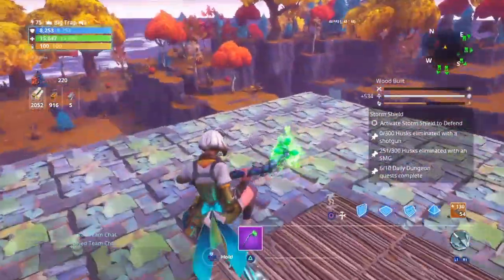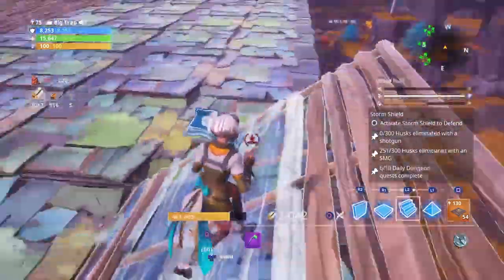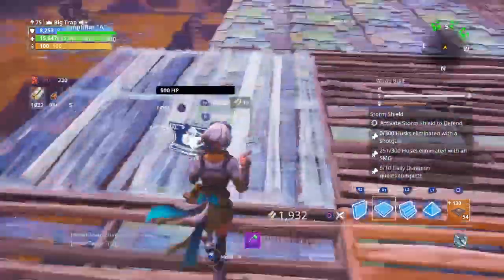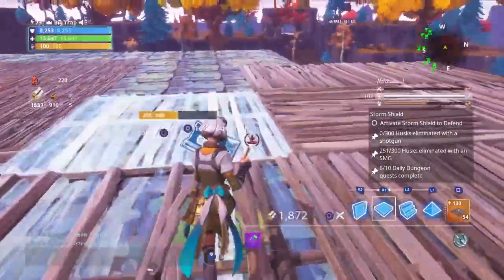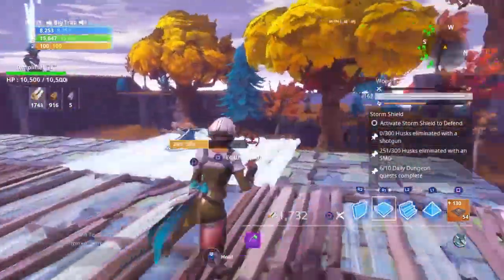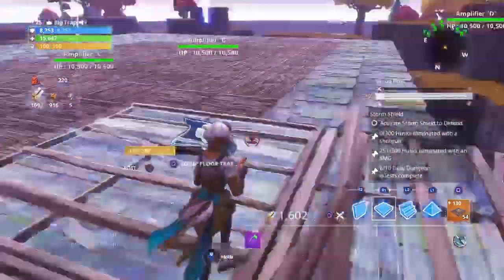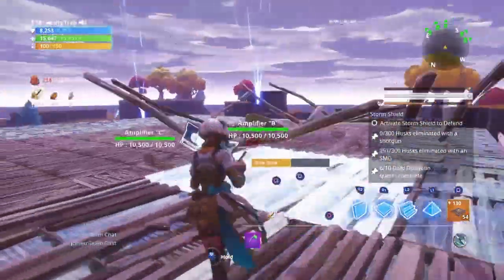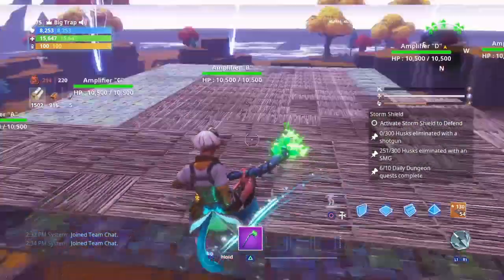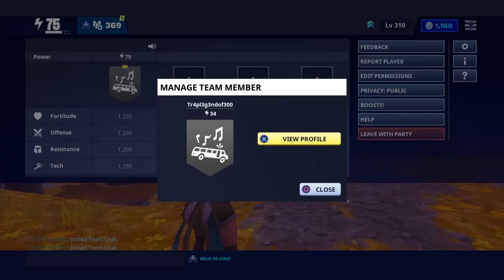After you get done building the first platform, you're going to want to come over here and build another ramp and start filling in the second floor like that. You're going to want to fill it up once again. Like I said, you'll have about 11 to 12 floors high — make sure you build all 11 to 12 floors before you place any traps. Once you hit the 11th or 12th floor you will reach max builds and won't be able to fill up the last floor — which is perfectly fine. Let's exit the home base and I'll show you guys what it looks like done.